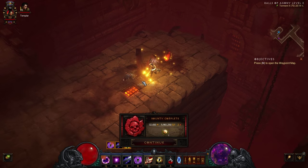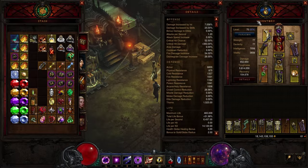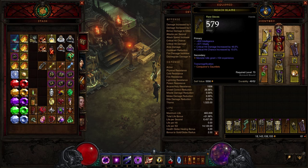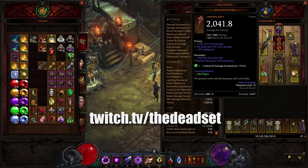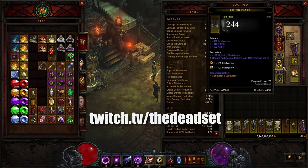And this is it for the beginner wizard build. I will leave you with a couple more minutes as I show off the gear that I used in the demonstration. I hope you enjoyed the guide, and if you did, I would appreciate your subscription to my channel. See me live at twitch.tv/thedeadset, talk to me on Twitter and Facebook linked below, and I'll see you guys next time.